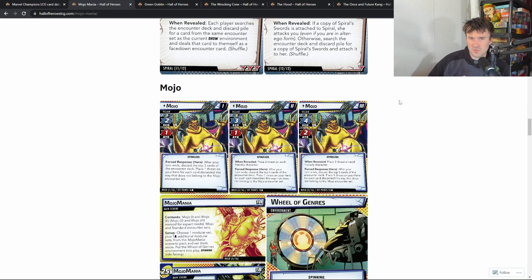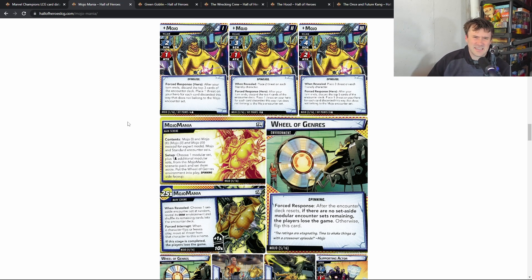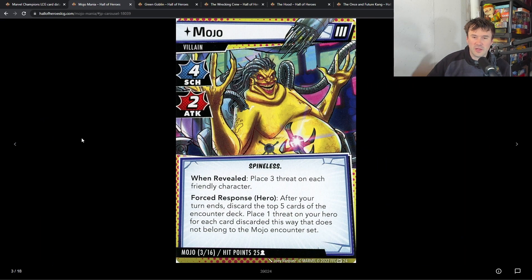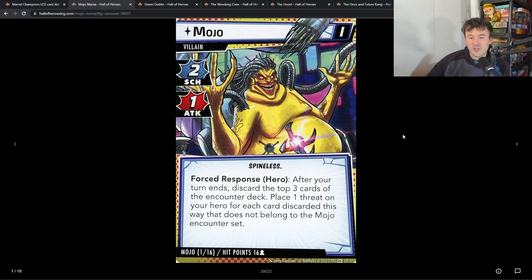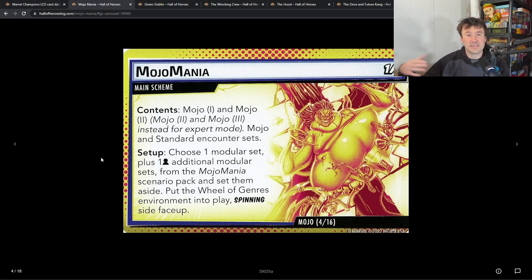Spiral is probably my favorite out of all of them. Then finally there's Mojo. I'll be honest, I had higher expectations for Mojo — it's not that he's bad, I just expected more. The way he tries to beat you is primarily through scheming: two scheme one attack, then three, then three-one, then four-two. After your turn ends, discard the top three cards of the encounter deck and place one threat on your hero for each card discarded that doesn't belong to the Mojo encounter set. He's trying to get through his encounter deck as fast as possible.